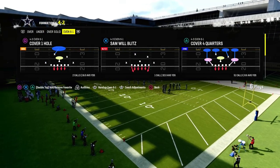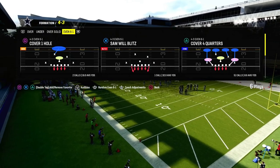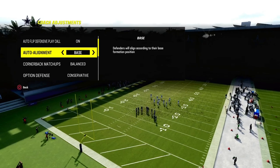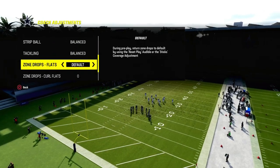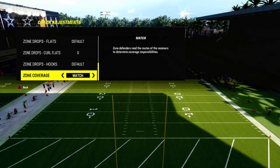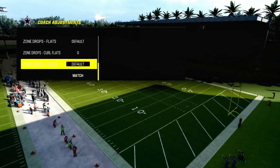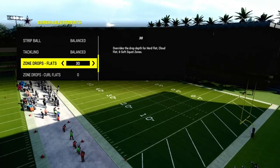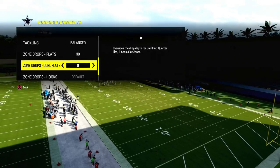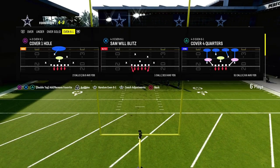The best run defense in Madden right now is Cover 4 Quarters out of 4-3 Even 6-1. One of the biggest tips I can give you for this defense — we're going to run it on baseline — is to put your curl flats on zero. That is going to significantly help you defend RPOs, help you defend the run, and help you play better defense in general. You can also put your flats on 30 if you want to play a little double Mabel out of this, which works fine as well.